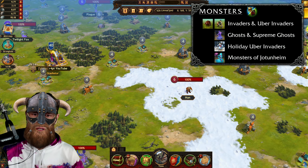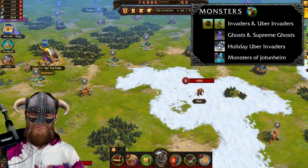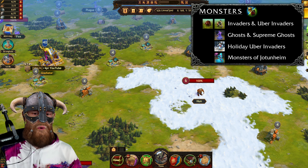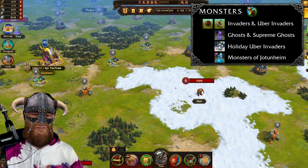Let's find an example. This Hun right here is an invader, and you can send out your hero to them in order to obtain various rewards. There are six levels of invaders and many types of invaders.